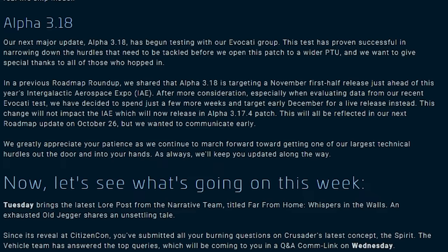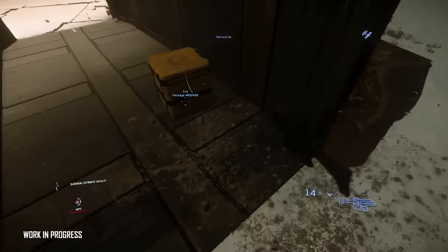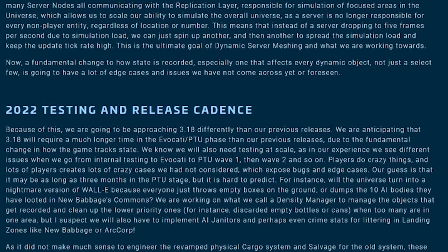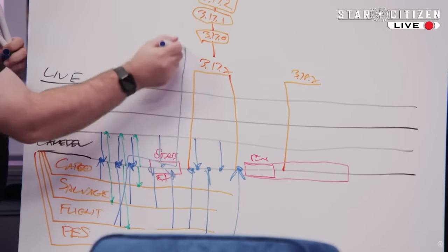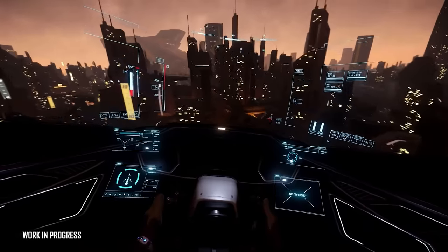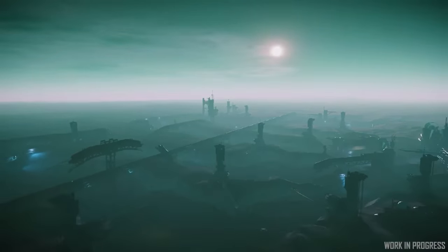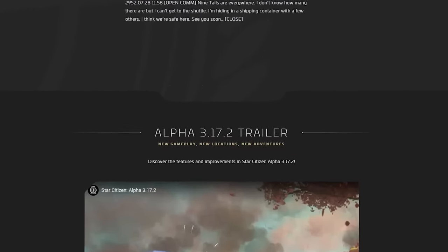This meant a lot of testing, experimenting, and delaying of the 3.18 patch and other gameplay features tied to PES, as the team tried to stabilize every feature impacted. So the choice was made to dub the 3.18 patch the persistence patch. The company would move it to stabilization and exclusion and continue developing other features on the 3.17 branch of code, allowing the studio to lock in the requirements for PES without completely stopping other developments. That is how we got 3.17.2.